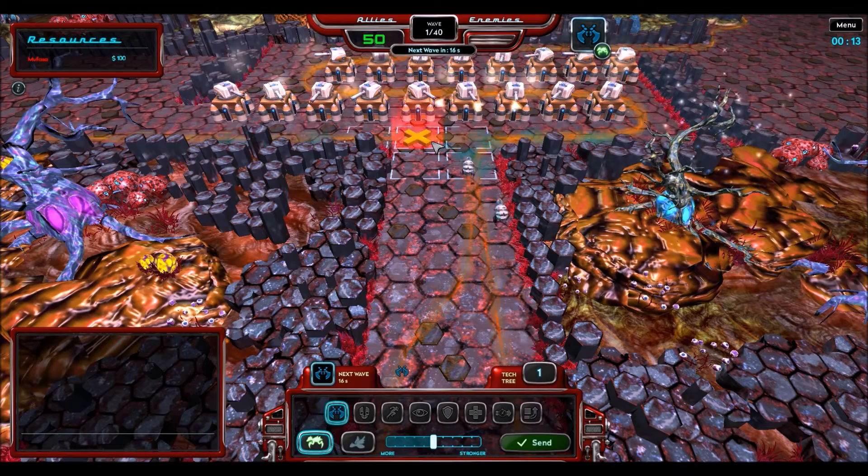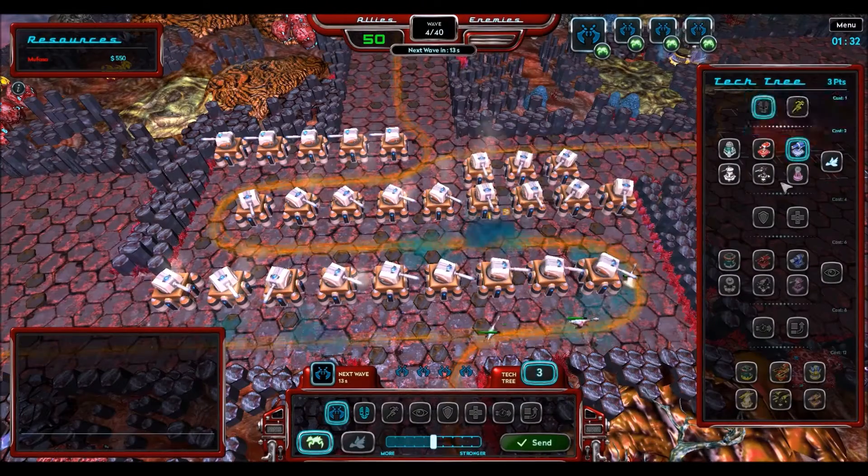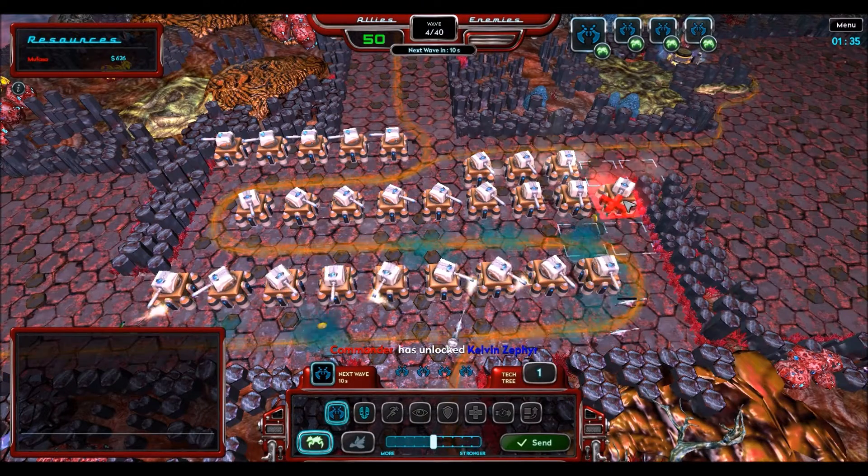I'm going to cut up this video a bit, so occasionally I'm going to skip ahead. Just like that. And since we are at the tech tree, let's go ahead and get a blue, which slows down enemies.